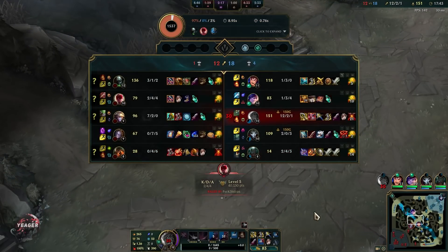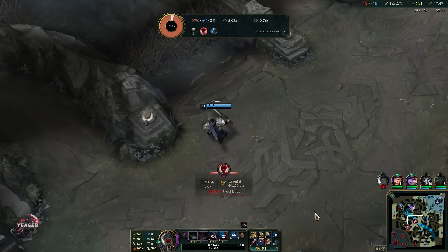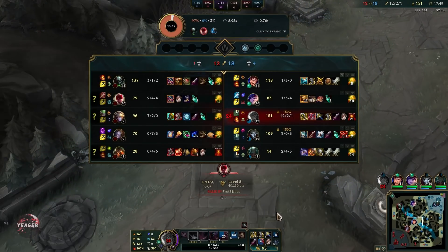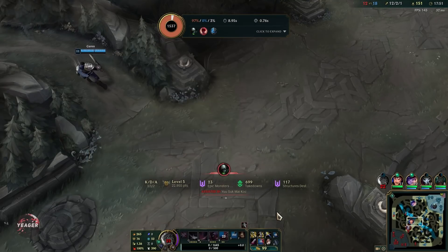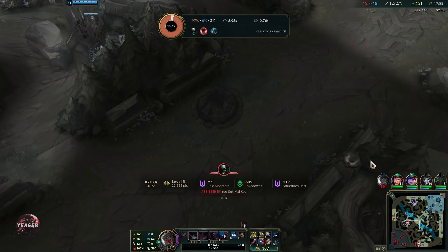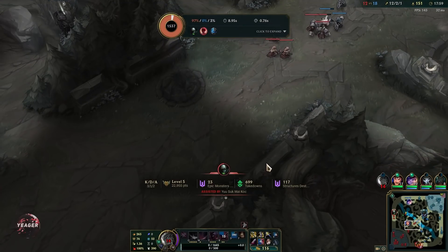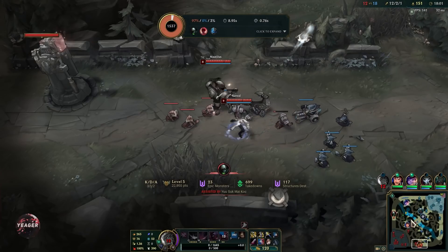Now that you have so much damage you actually don't need any more damage at this stage. Most of the time I'm just going for the Guardian Angel, because that allows you to play even more aggressively and you also get some damage from the BF Sword component. You get a lot of damage and a lot of safety, which lets you go even more ham.